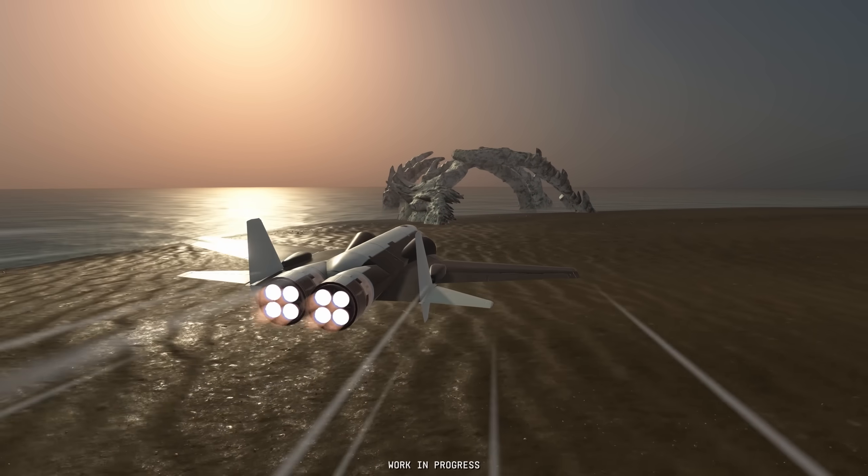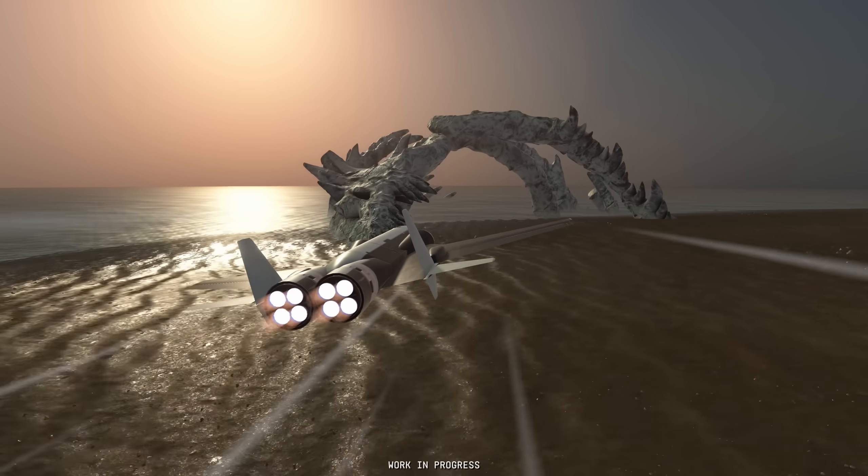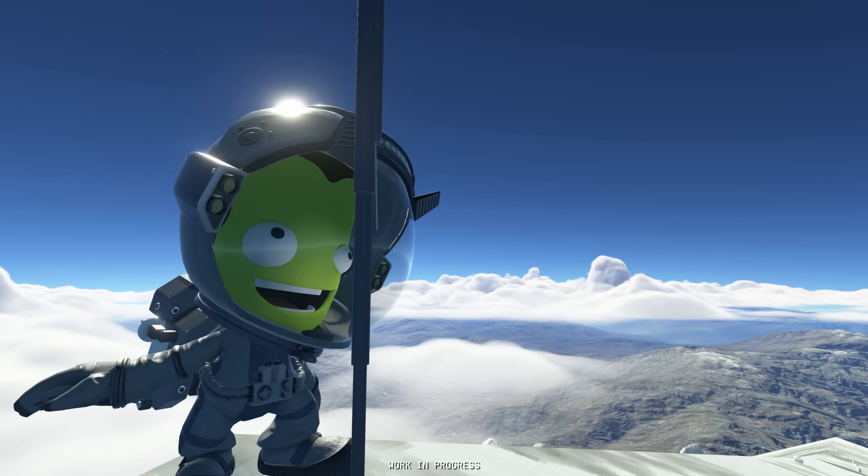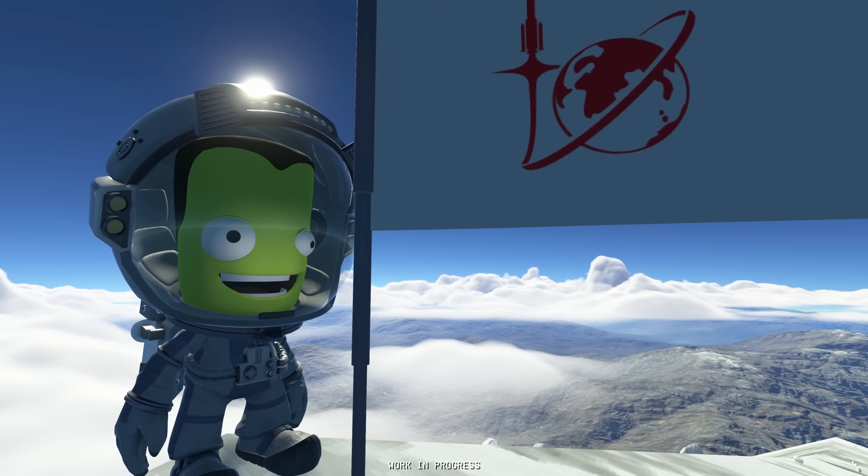Also new is the addition of so-called discoverables — special surface features like a giant skeleton-like structure on Laythe that was shown during the presentation. According to Nate there are several dozen of these discoverables hidden in the system, and finding them will yield additional science. Let's see who finds all of them first!